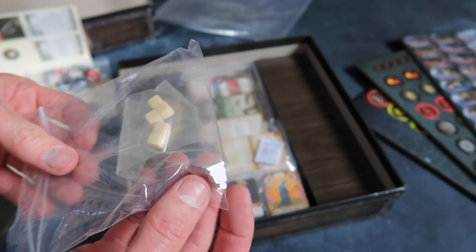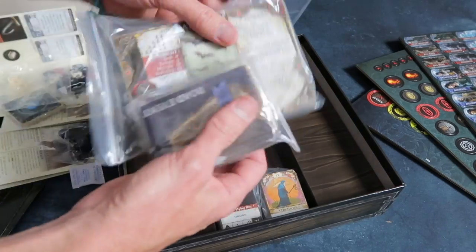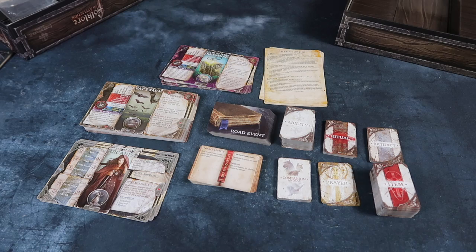We've got some stands for the standees, some dice — looks like ten-sided and four-sided dice, and the percentile dice in there as well. Some little white counters and a single meeple. And a bunch of cards — large cards and smaller cards.